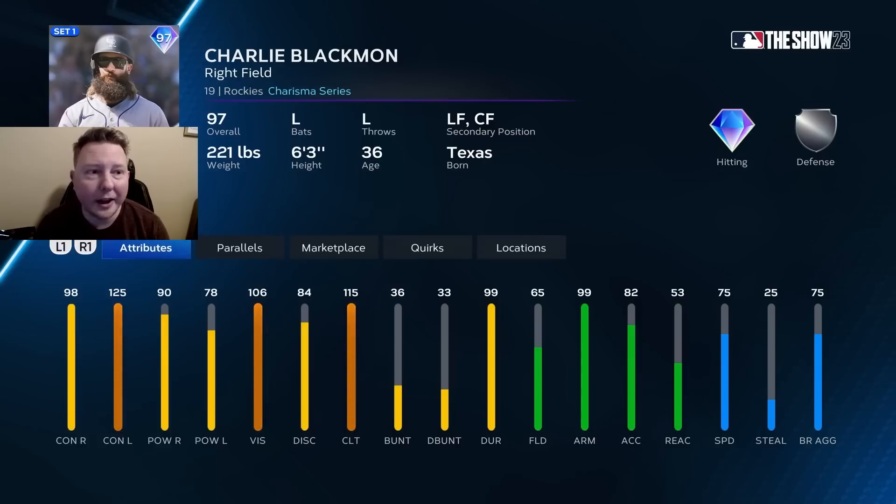Next is Charlie Blackmon in that gorgeous beard. I'm actually rating Blackmon B-tier though. There's no way I'm playing a guy with 65 fielding and 53 reaction in the outfield, so this is another DH for me. Also, he has 99 arm, which is hilarious. Despite the fact that Charlie Blackmon cards play really well and I've always loved his swing, I just need more attributes than 98-90 versus righties out of a DH-type card, so that's why this one is getting rated lower in B-tier.